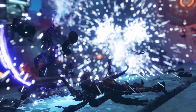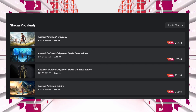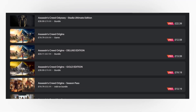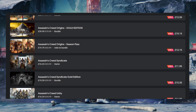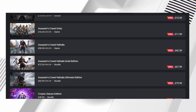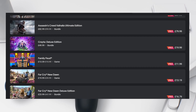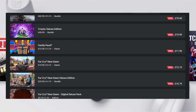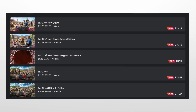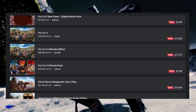Let's switch it up and take a look at the Stadia Pro deals now. We have a number of Assassin's Creed titles on sale: Odyssey for £13, Assassin's Creed Origins for £12, the Gold Edition for just under £20, Assassin's Creed Valhalla Gold Edition for £67.99, Creator Deluxe Edition for £20. Far Cry New Dawn for £13, and Far Cry 5 the Ultimate Edition for £17.